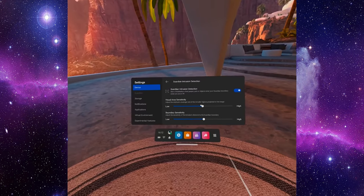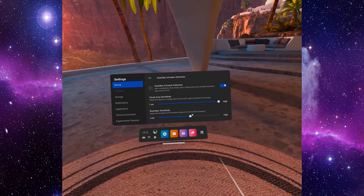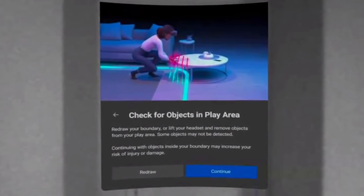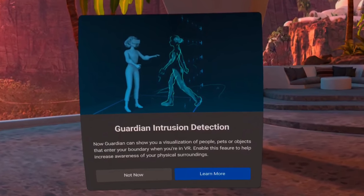If you turn on your headset, draw the Guardian, and there are objects within your Guardian boundary when you next turn on your headset, it will warn you that there are objects within your Guardian boundary. Guardian Intrusion was supposed to be the next level of that — showing you live objects moving within your Guardian. So if your dog walked into the Guardian, you'd see it right there through pass-through mode, just like you'd see the K830 keyboard when using that with the Quest. It was going to be quite incredible. However, after a long time, we heard absolutely nothing about it until now.